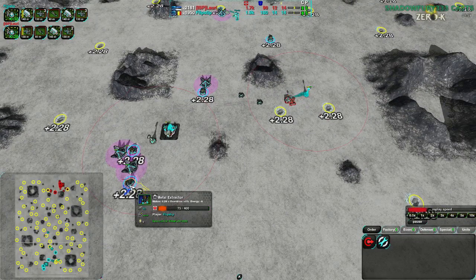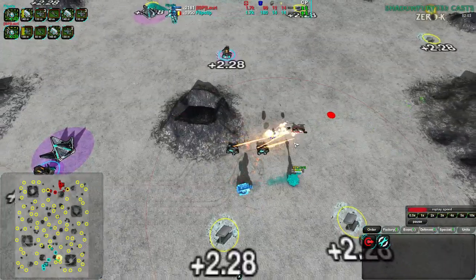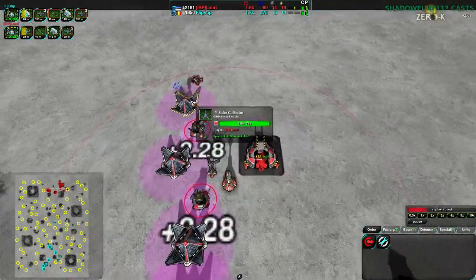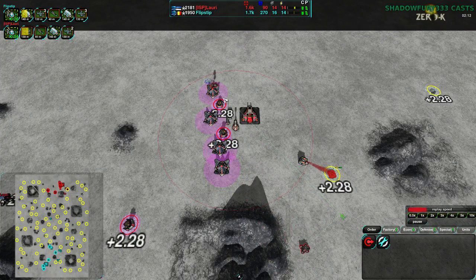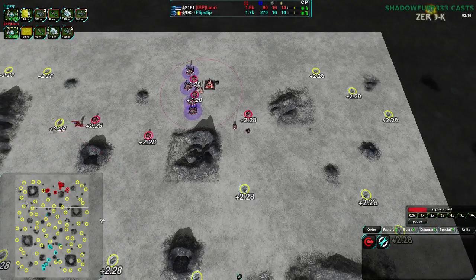Flipstep right now is not in the best position — the metal extractor here is not defended by the Lotus. However, the Scorchers did just fine, so Flipstep's okay. Lowry, on the other hand, doesn't have to worry about anything at all right now. Their metal extractors are defended by the Lotus. The solar collector not so much, but it has a lot of health, so there's no real concern.